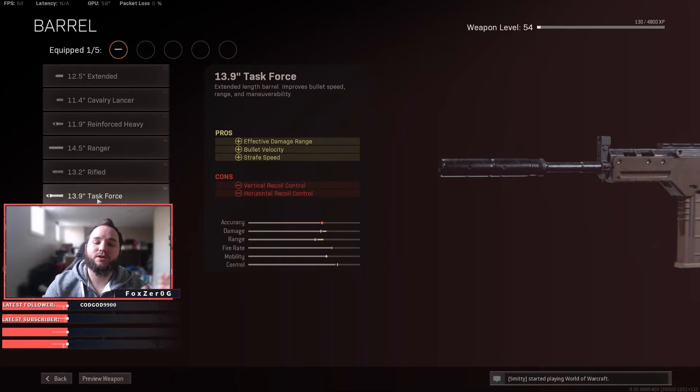For the barrel, we're running the Task Force. The Task Force gives us strafe speed, so when we're ADS'd we can move side to side really quickly, making it really hard for our opponent to hit us. That is key with an SMG or a secondary gun. It also increases bullet velocity and effective damage range.